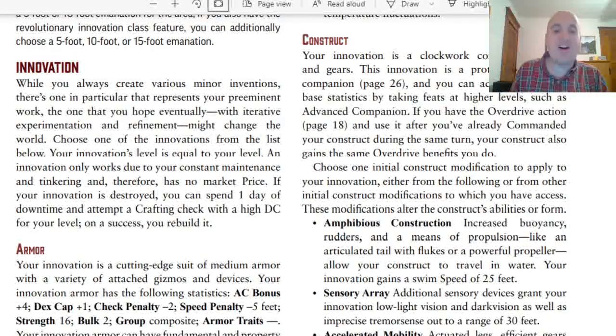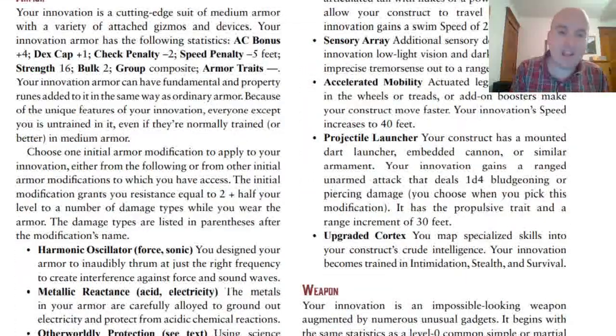Let's get started with Armor. If your innovation is Armor, it has the following statistics: AC bonus plus 4, Dex Cap plus 1, Check Penalty minus 2, Speed Penalty minus 5 feet, Strength 16 — which is rather high — Bulk 2, and it's in the Composite group. Other than that, and the fact that you can put modifications on it, it acts just like regular armor. You can put runes on it and everything.